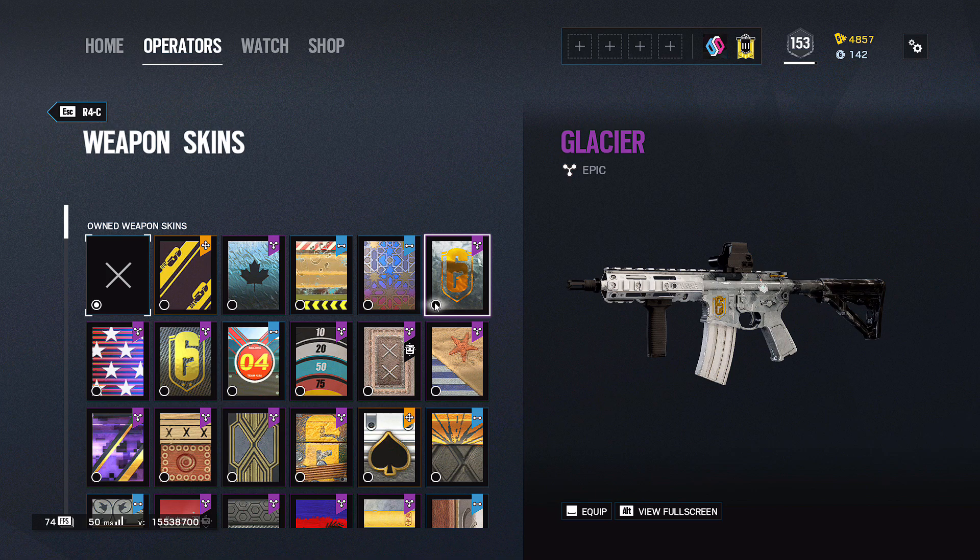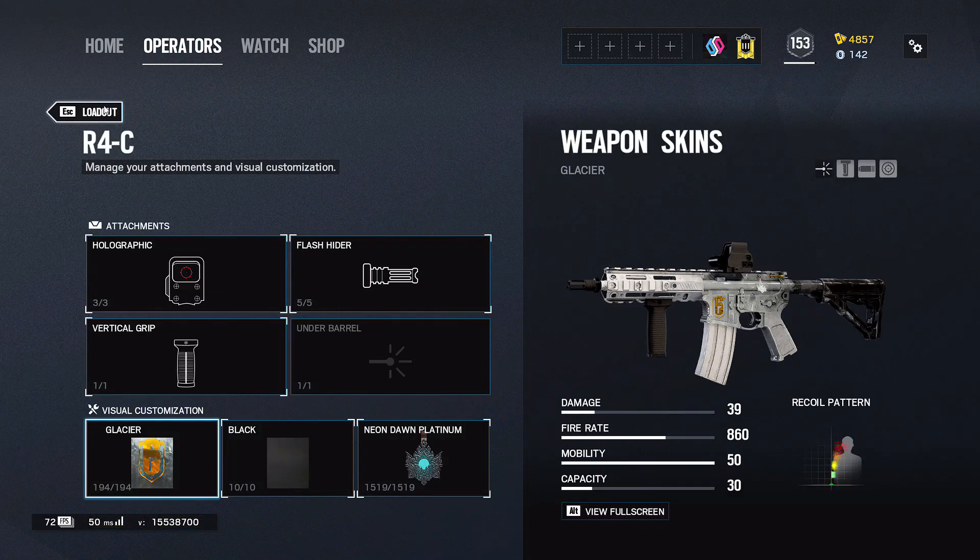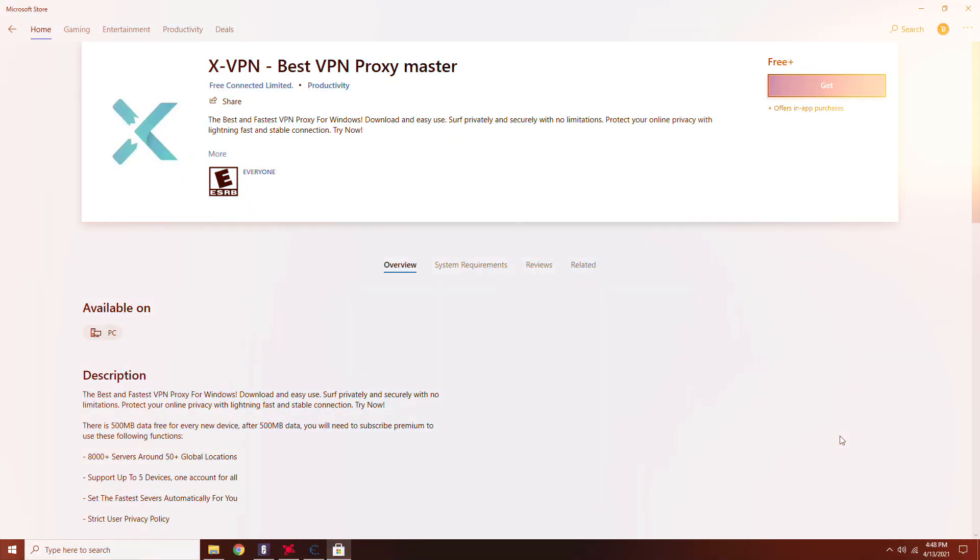Here's where it gets fun. You can equip Glacier or Black Ice, whatever you want. I'm going to go with Glacier because that looks sick. Now we have that equipped.